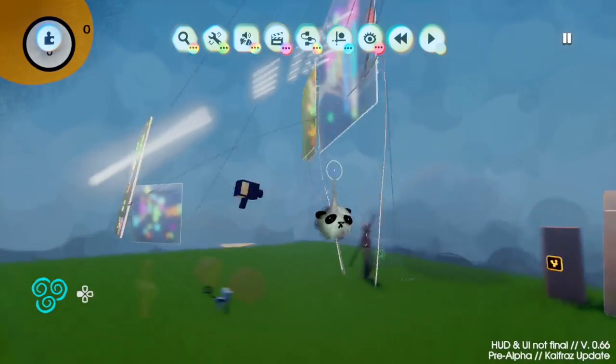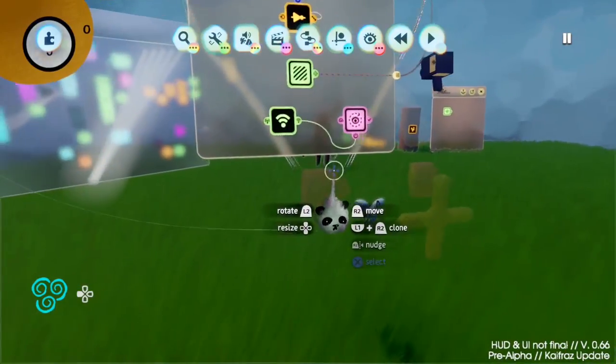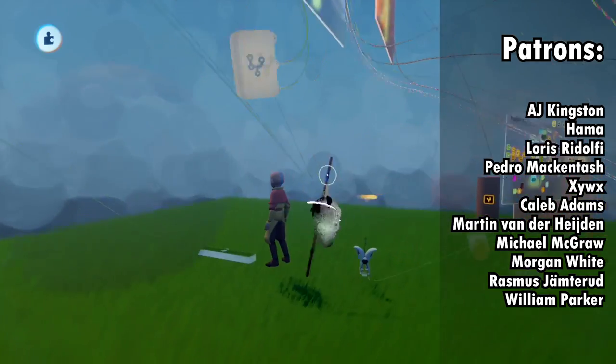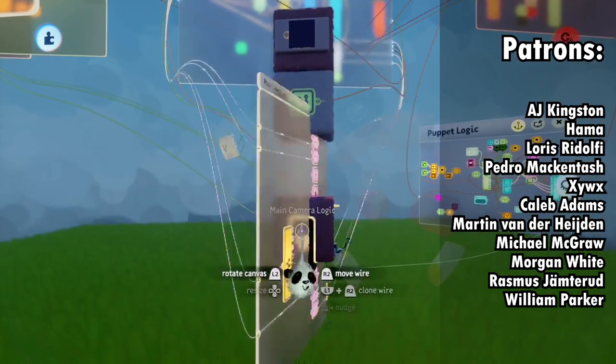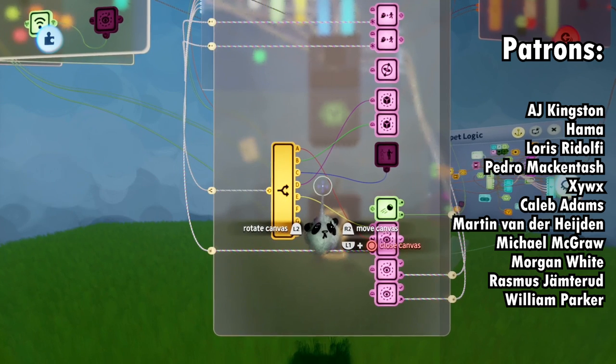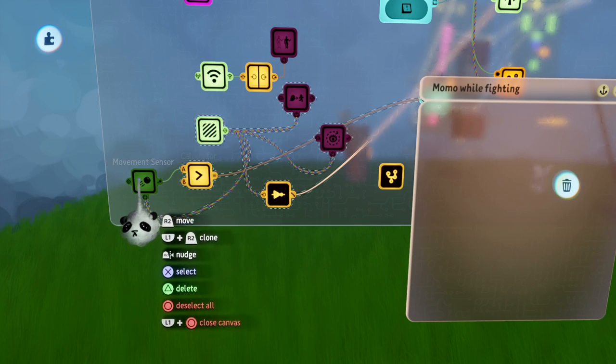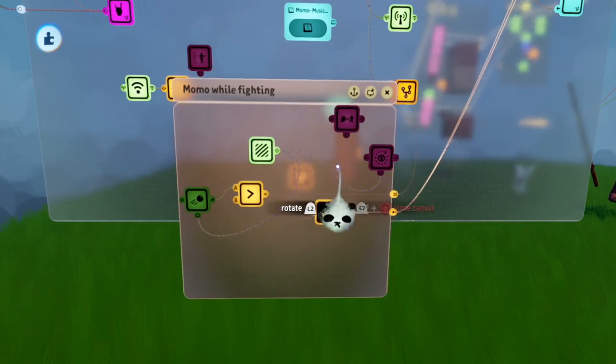Hey guys, in yesterday's stream we added the first basic lock-on system. For now it only works with one enemy, but in the following days we will expand that to multiple enemies so you can also switch between them. We also made it so that Momo gets out of your way when you attack or when you lock on to an enemy.